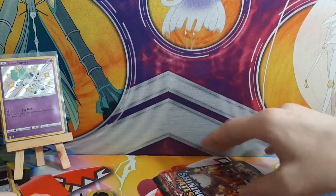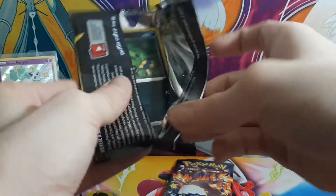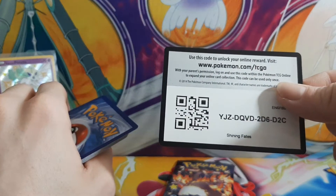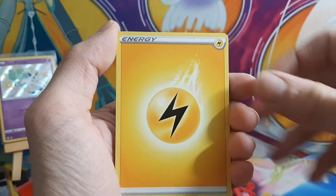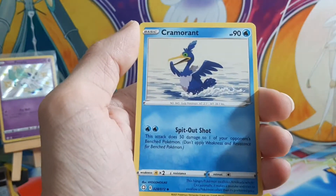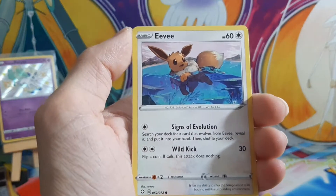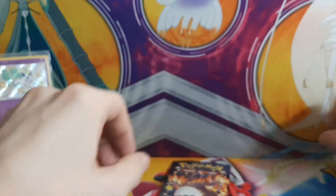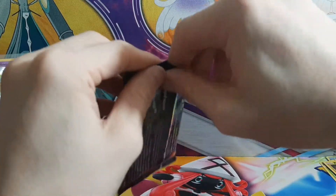Alright, two packs left — I'm gonna save Charizard for last. Ninth pack: rusted shield, Eldegoss, Cramorant, Spinarak, Snom, Grookey, Eevee, Morpeko, Radom, and Zarude. Alright, last pack — let's see if we can get that beautiful Suicune!